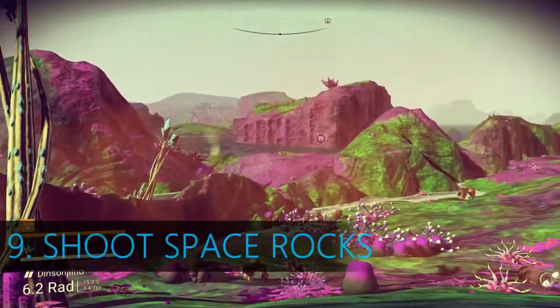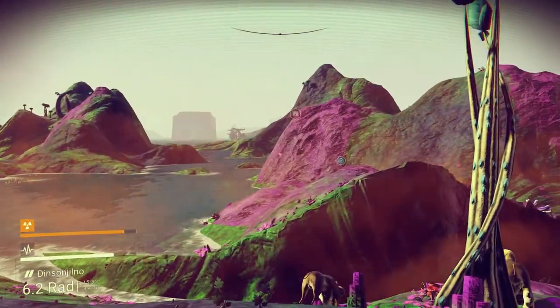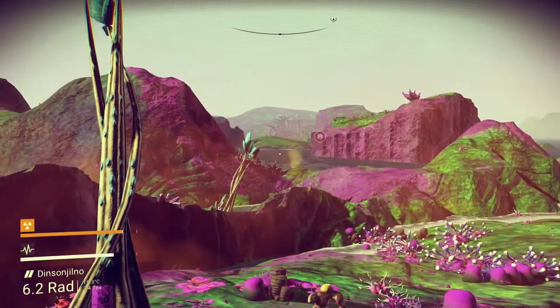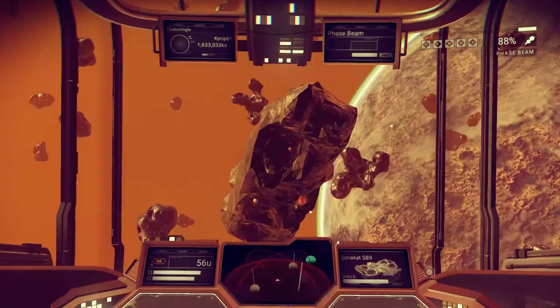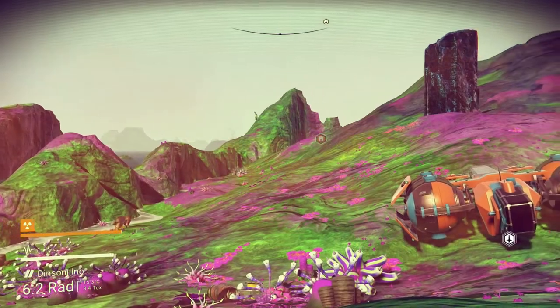Tip 9: shoot space rocks. If you have trouble finding rare elements on planets, shoot space rocks — not the little ones containing Thamium, but the big ones. You can get things like iridium, copper, and nickel that are tough to find down on planets.